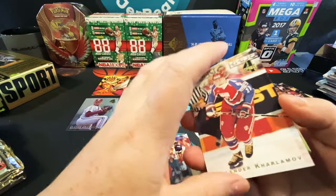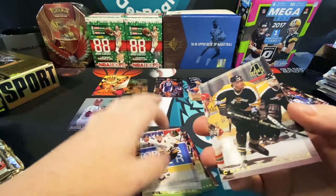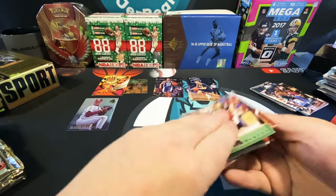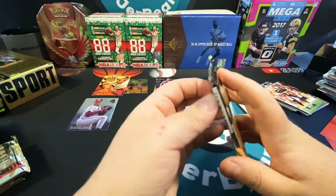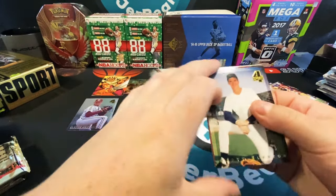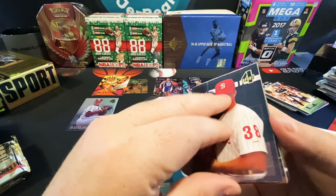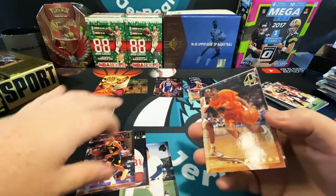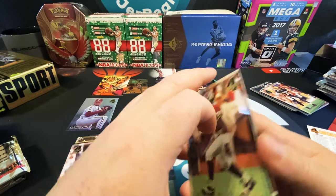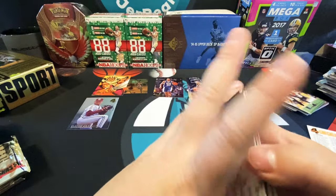I'll take inserts I guess. There's Carlos Rogers. Man, what are the biggest football names in the checklist — I can't remember. Maybe after this pack I'll do a little video magic and some time will pass and I will have read some of these players. There's Jalen Rose — that's actually something I guess. A lot of checklists. Joe Johnson. This box better give me an autograph.